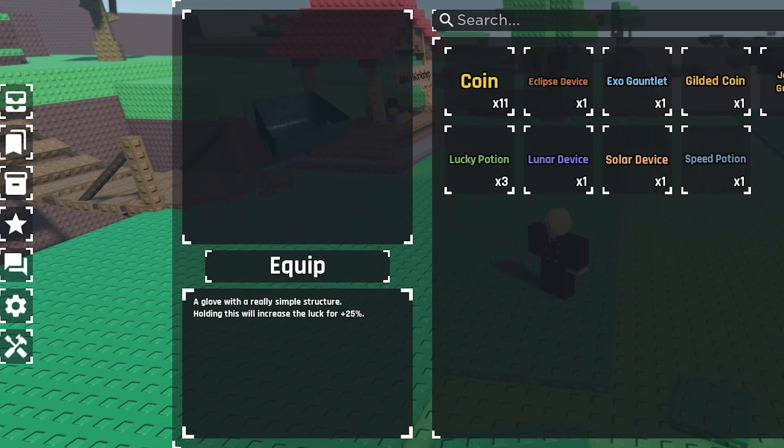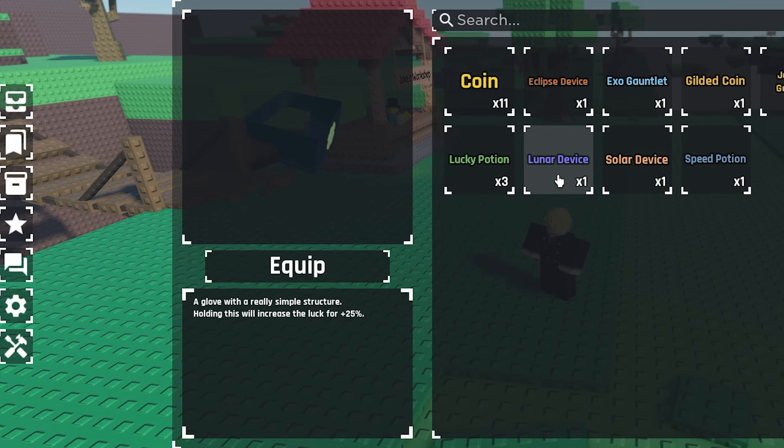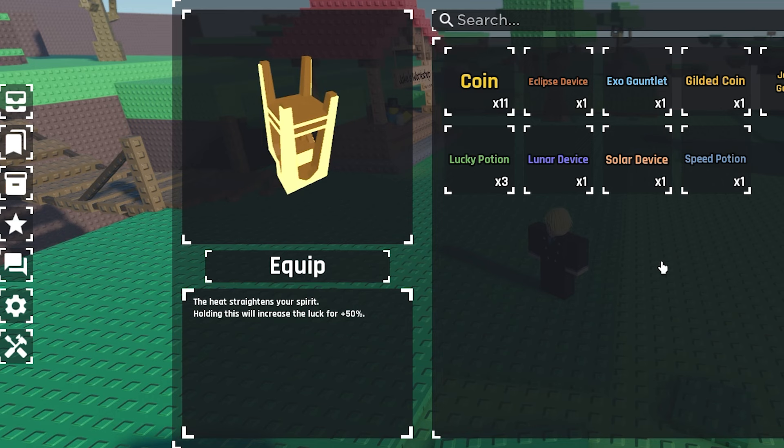The luck glove is the easiest to craft and is what you want during the start of the game. Then you get two options — either the lunar or solar device — but overall the solar device is better than the lunar one.